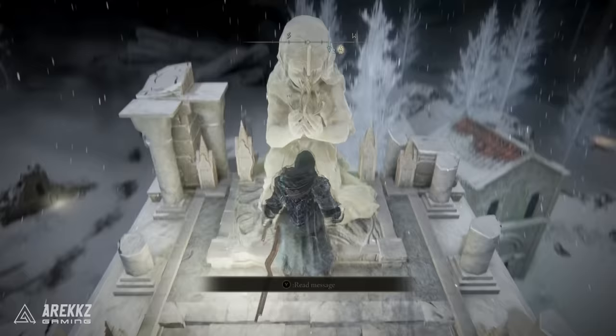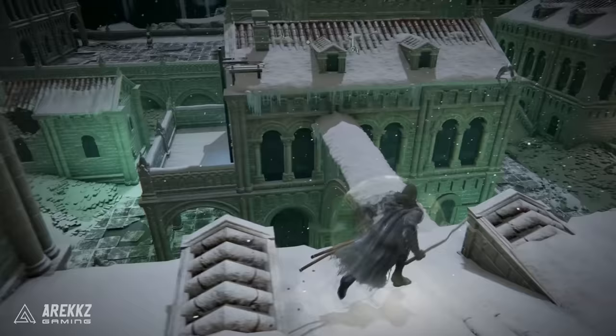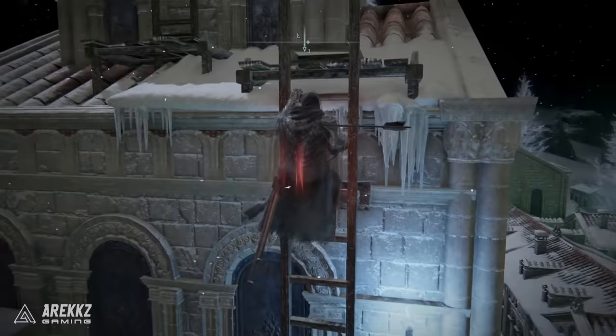From there go back down the ladder, turn around, and then cross over to the next rooftop. This one is where you need to be careful because the archers will be pretty brutal, so be ready to roll and be ready to take them out. Cross over to the opposing rooftop and you will then have a second ladder from there — climbing that will allow you to go and light the second flame.